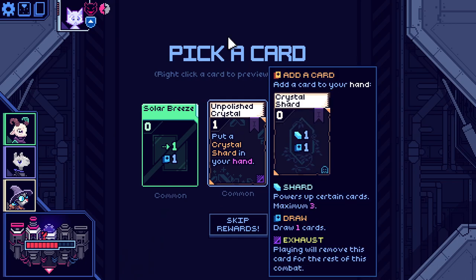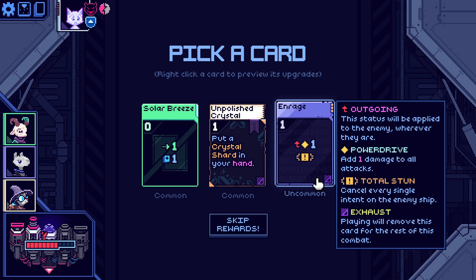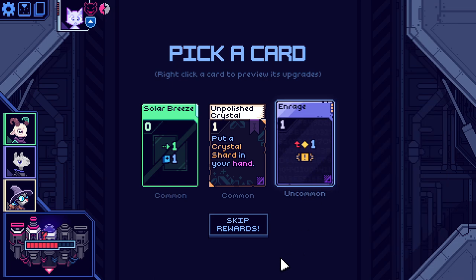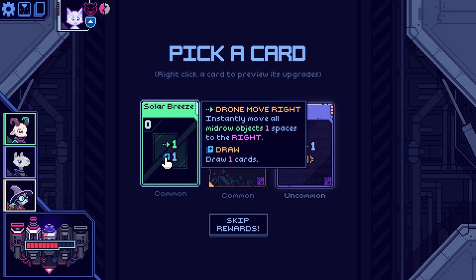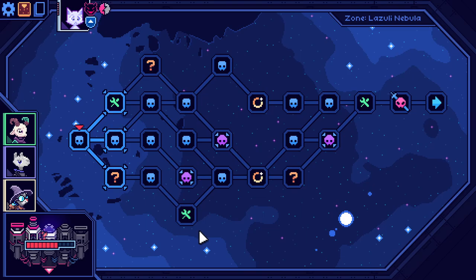We can get another one of these, but that's a bit aggressive. Let's grab the solar breeze. Sometimes it is helpful to move stuff out of the way of the missile bays so you can play more missiles or missile-type objects.